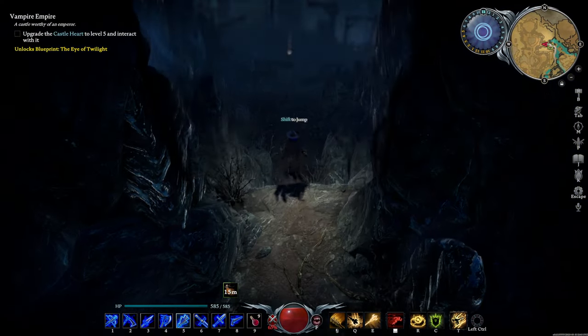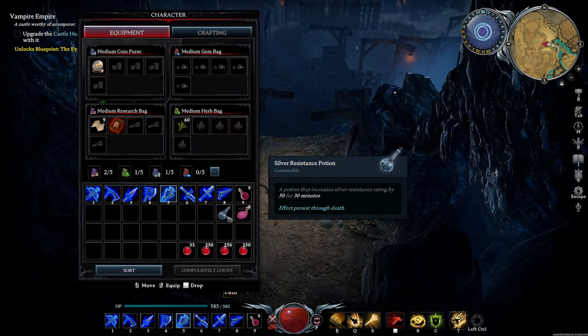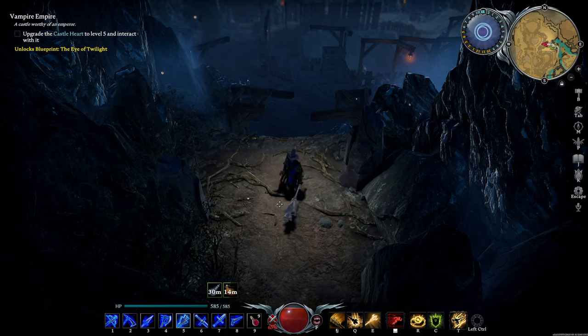Just be careful — this is a one-way trip. To make the most of this trip, you should bring some Silver Resistance with you so you can carry as much Silver Ore as you can.